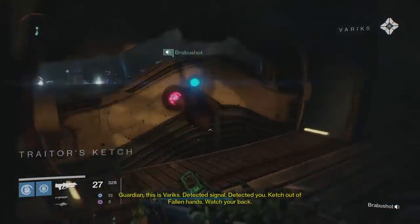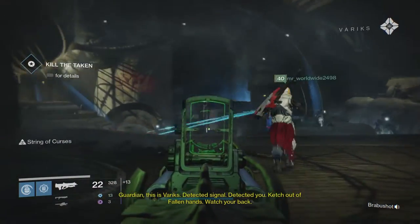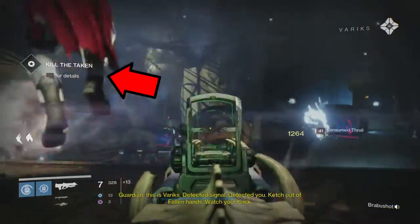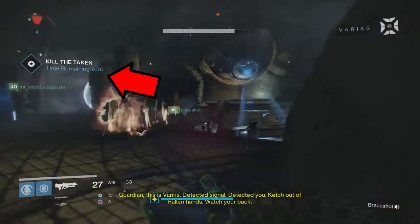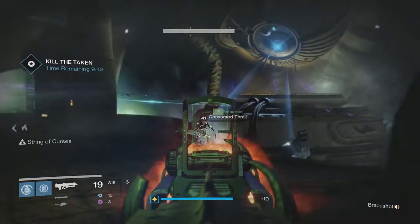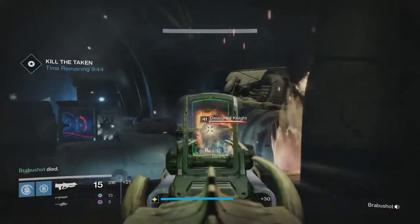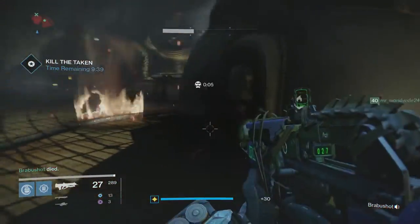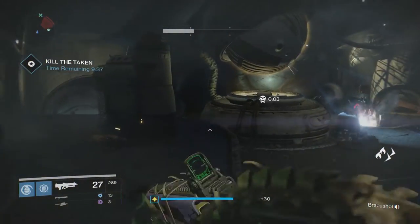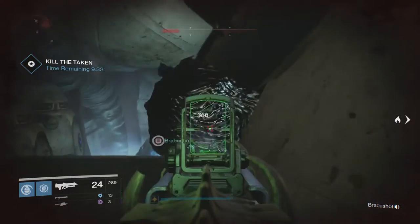Once on board the Ketch, proceed to the first room where you will encounter level 41 Taken enemies. Here the countdown timer will begin. You will now have ten minutes to complete this challenge or else you'll have to attempt it again. Focus on the large blight spheres in the room first because they spawn more enemies. After that, concentrate on the adds. If you and your fireteam are quick and aggressive enough, you should have this done in about 90 seconds. Proceed to the next room and make sure you kill any Taken enemies you encounter along the way.